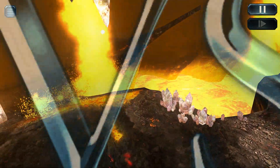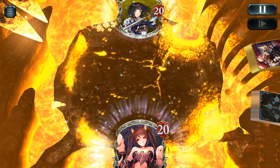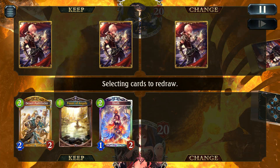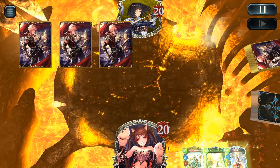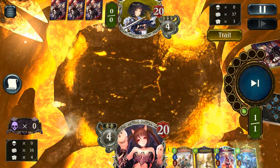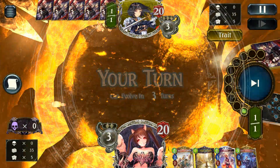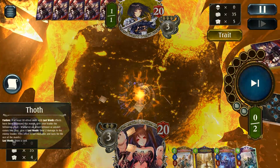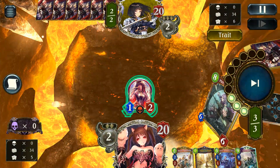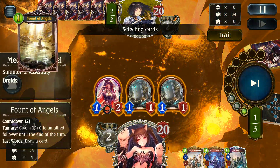Coming up against Sword we're going to have a very similar kind of matchup. We're mainly aiming for that early Atomy play, so that's really what you want to mulligan for as hard as you can. In this situation I decided not to mainly because I had a Fount of Angels and Throth, which are both really nice draw cards, so I honestly wasn't too concerned. Plus I've already got decent cards to deal with Sword's early game with Desert Pathfinder as well. Fortunately Atomy on turn two's draw is actually really good — I probably should have gone for Desert Pathfinder instead of Throth there but it still worked fairly well, especially with the Mecha Wing and Fount of Angels play giving us that little bit extra push.